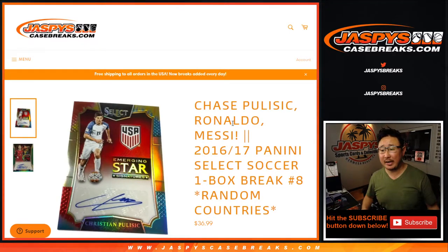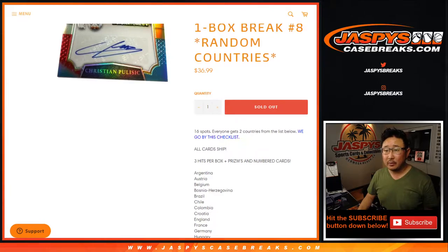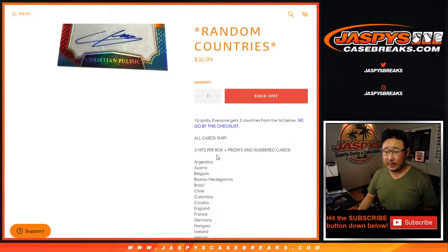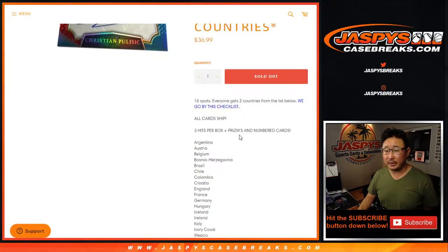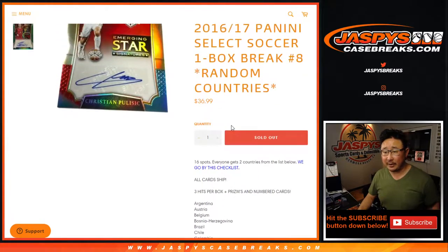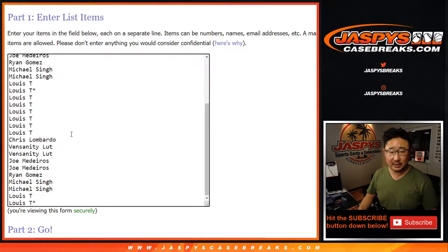Hi everyone, Joe for JaskiesCaseBreaks.com coming at you with 2016-17 Panini Select Soccer. One box, random country break number eight. We go by the groupbreakchecklist.com checklist for all the cards. One spot gets you two countries — 16-spot break, all cards ship, a lot of nice stuff in here. Big thanks to this group, really appreciate you getting in. Let's double you up like Sir Mix-a-Lot.